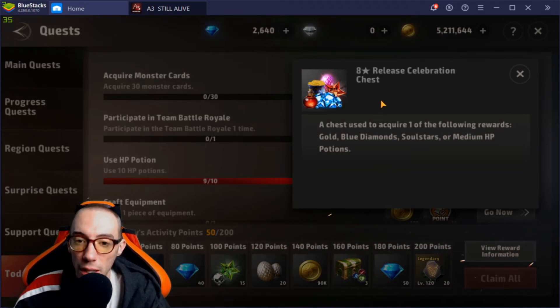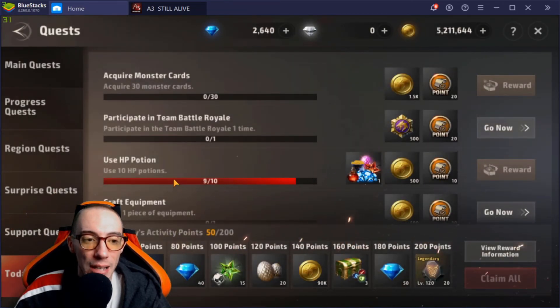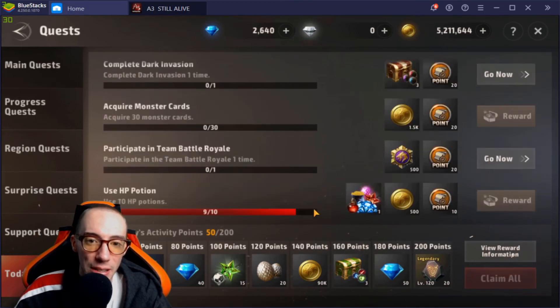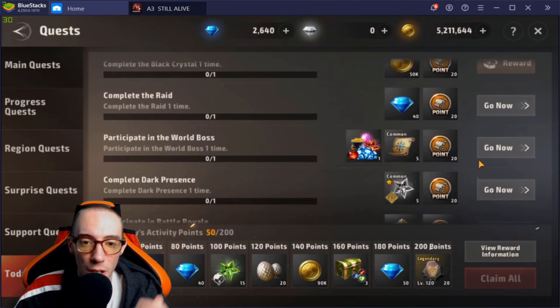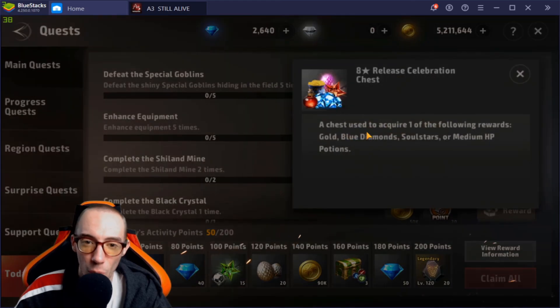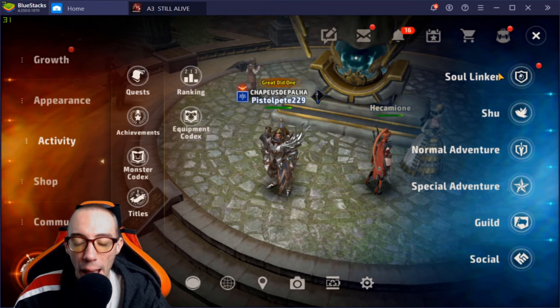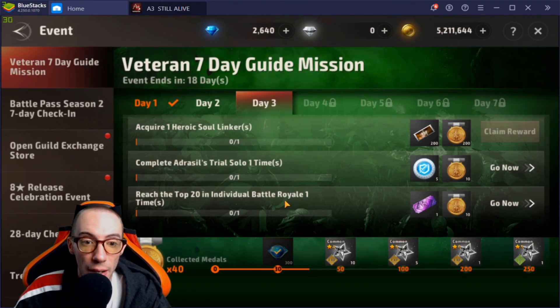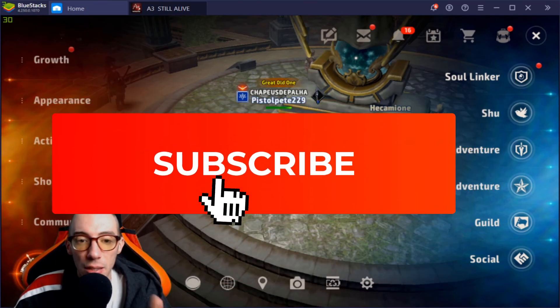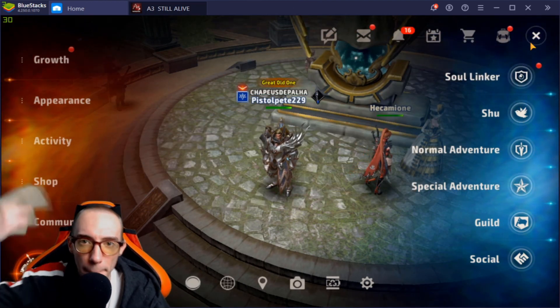Another thing they gave us: eight-star release celebration chests. Some of them are really good — I opened one and got 500 blue diamonds, though other times I got something like an HP potion. Still, there are some good things in these chests, so I'd highly suggest prioritizing these quests — things like 'use 10 HP potions' or 'participate in world boss.' Overall, I think this has been a really good update. I have no big complaints — everything's pretty good. Hope y'all enjoyed the video; hit like and subscribe for more A3: Still Alive content!